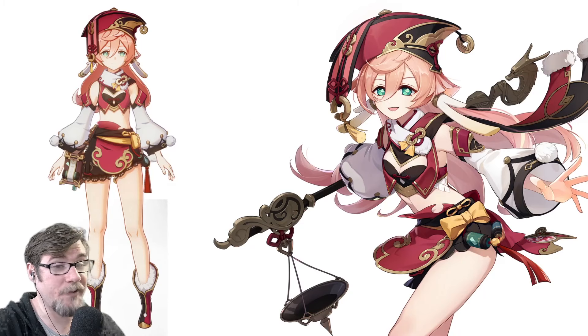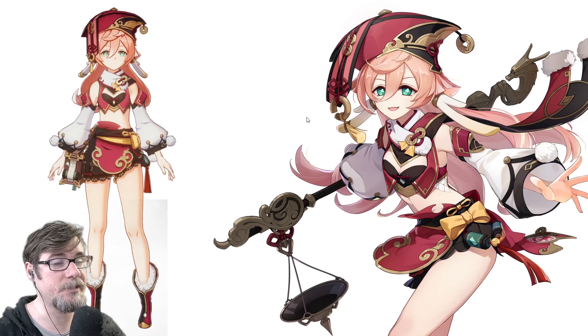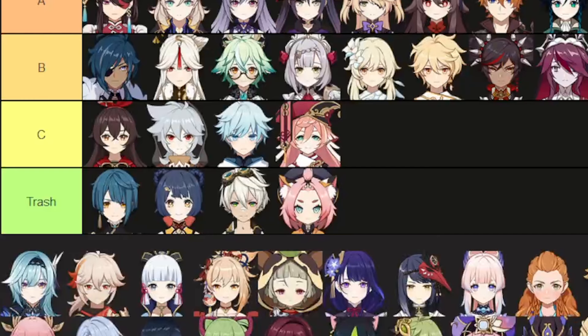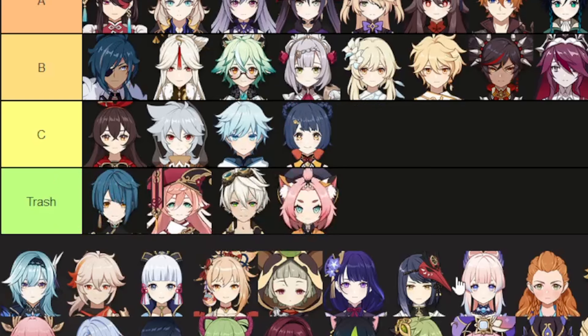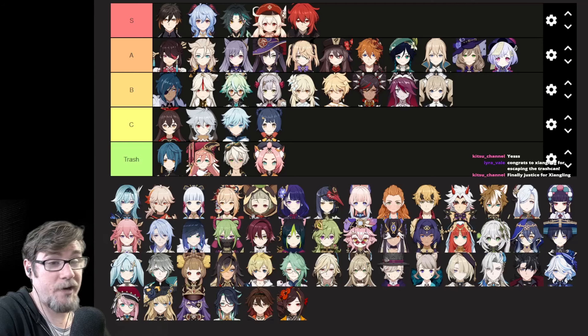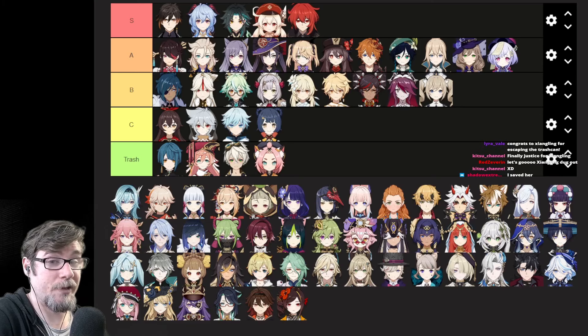Yanfei. I'm sure the character's fine, but I don't like her design — it seems kind of mismatched. This feels weird to have here, and then you have a metal thing that folds over and goes up, and then you have these other pieces with rope connecting them. It looks like there's just a lot of stuff in the way for not a lot of reason. I'm swapping them — Xiangling for now is able to crawl her way out of the trash, and Yanfei took her place by falling hard into it.